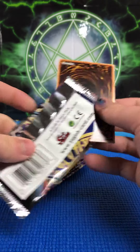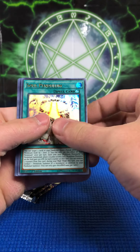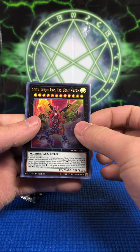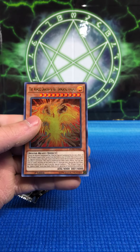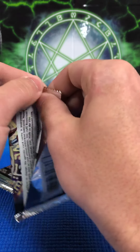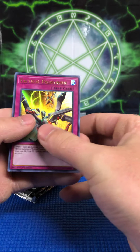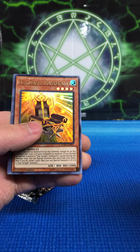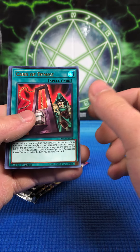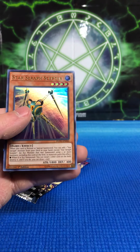Still looking for Magician of Chaos, still looking for Infinite Impermanence. Lefty Driver, Soul Pendulum, Crowley the First Prophesier, Super Quantum Mech King Great Magnus, and the Winged Dragon of Ra Immortal Phoenix — I think Immortal Phoenix was originally out of Millennium Pack. Tactical Exchanger, Star Seraph — and there we go, first time pulling Card of Demise! I think the original printing was Legendary Collection Kaiba and Millennium Pack. Double Bite Dragon and Star Seraph Scepter.